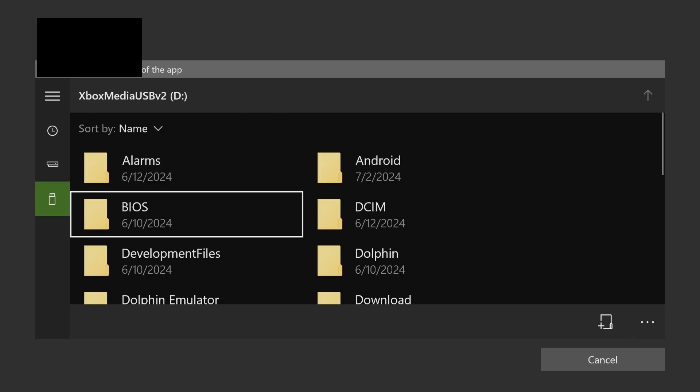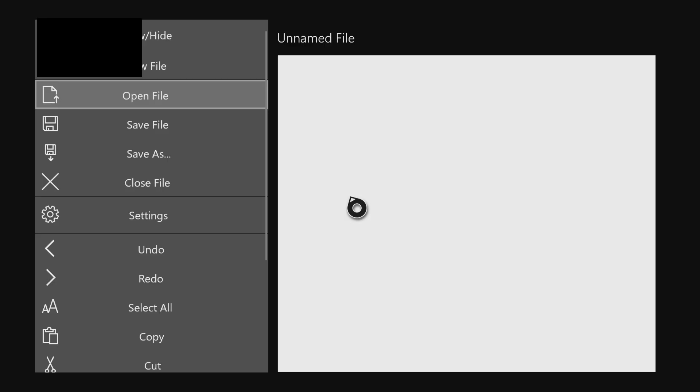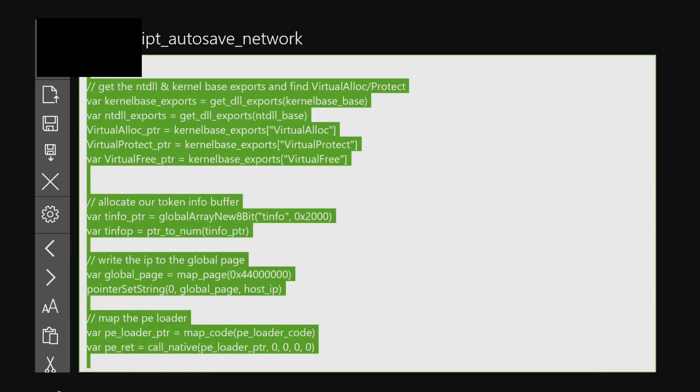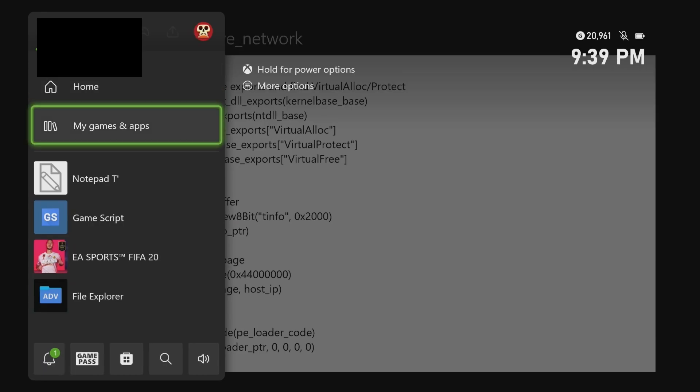If you have NotepadT, go to the menu up top and do Open File — that will open the file explorer. Navigate to the flash memory or media memory and find the gamescript_autosave_network file. Open it and you can see the file with my PC's IP address already changed. Now do Select All, press back, then Copy. After copying, go back and launch GameScript.